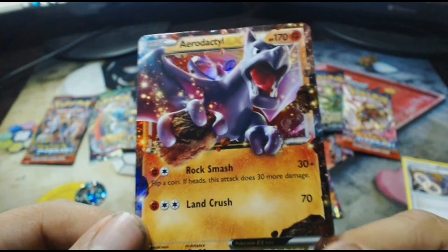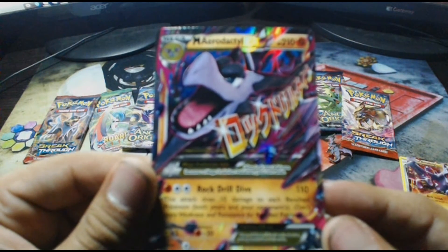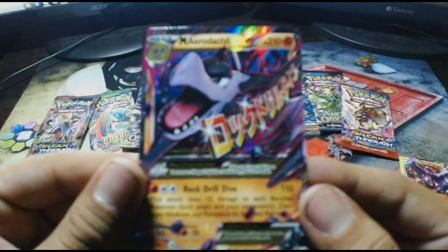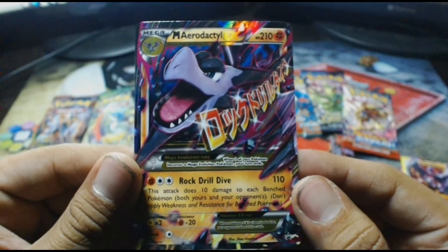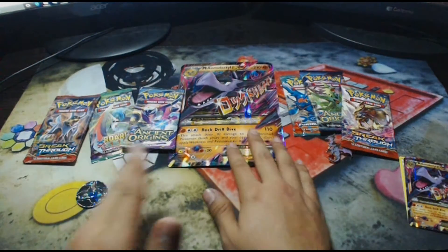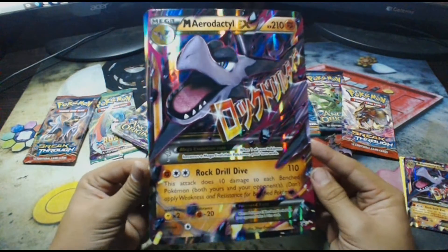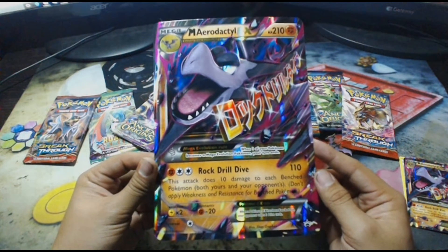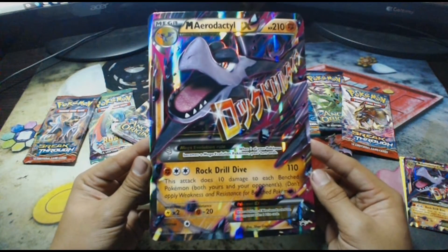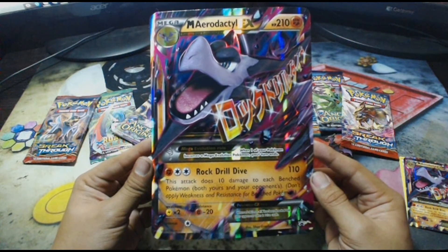Rock Smash does 30 damage — nice! And then we have our Mega Aerodactyl EX card. The camera doesn't really focus on it, but it has Rock Drill Dive — that's a pretty powerful move. That should be an actual move in the game. I think every Mega Pokemon should have its own unique move, just like Legendary Pokemon have their own unique move and ability. Rock Drill Dive would be an awesome attack for Mega Aerodactyl, especially since it can't use the ability Tough Claws with any Rock Stab move.